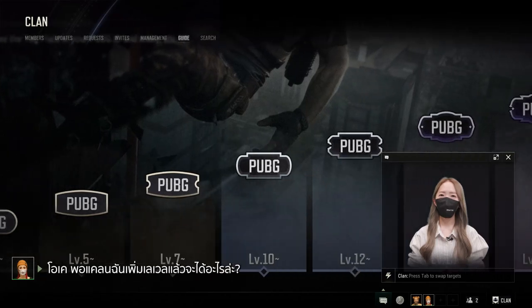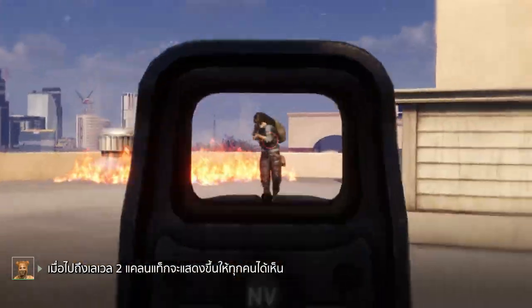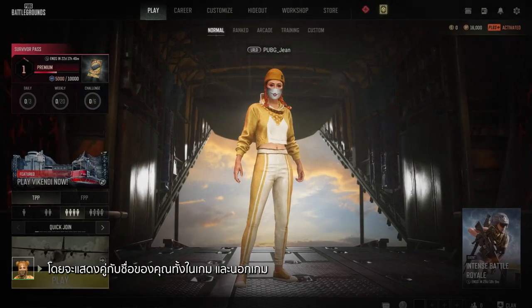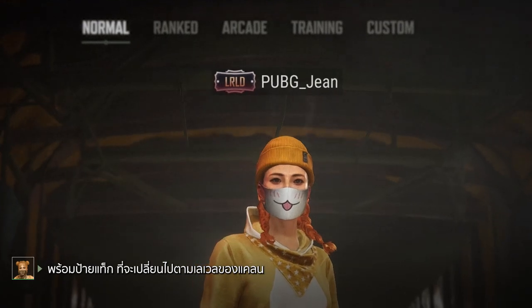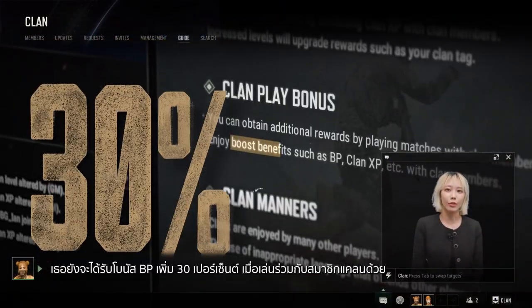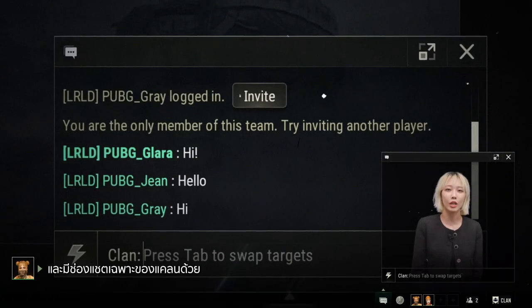Okay. What happens when my clan levels up? Remember clan tags? At level 2, your clan tag that is visible to everyone shows up on your nickname both in-game and out, along with the tag plate that upgrades as your clan levels up. Is there more? You can also earn a 30% BP boost for matches with clan members and have access to your own clan chat channel.